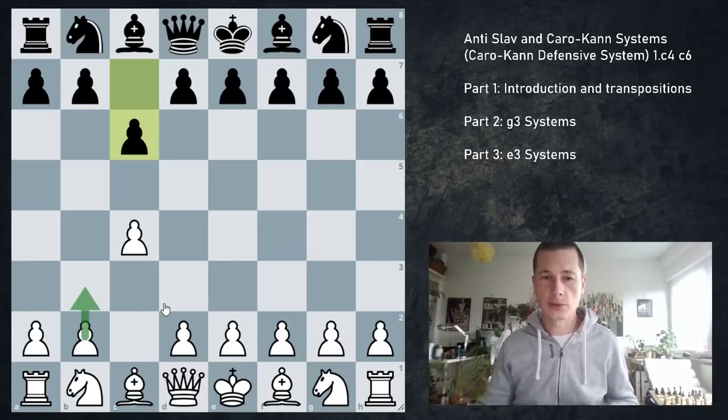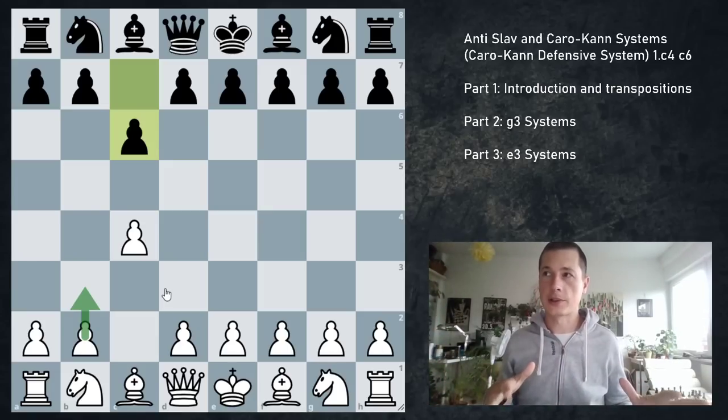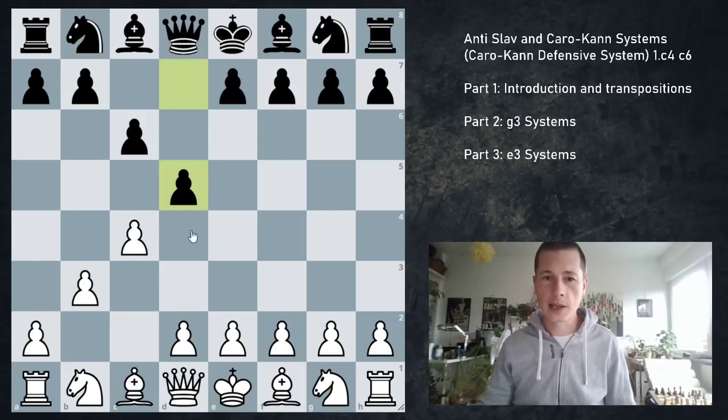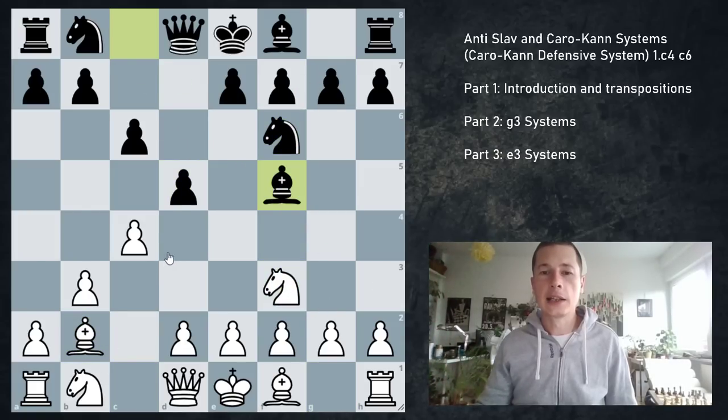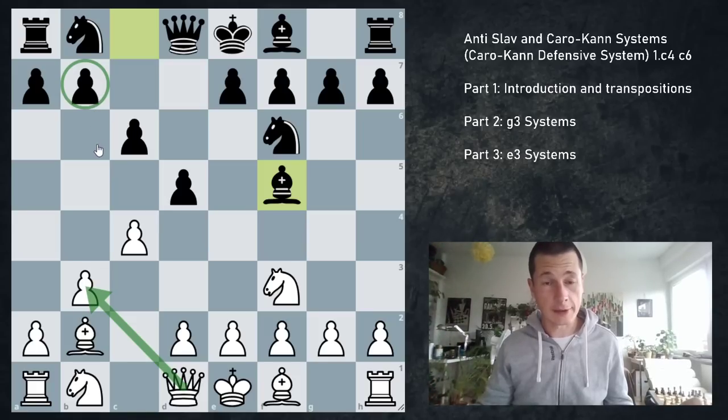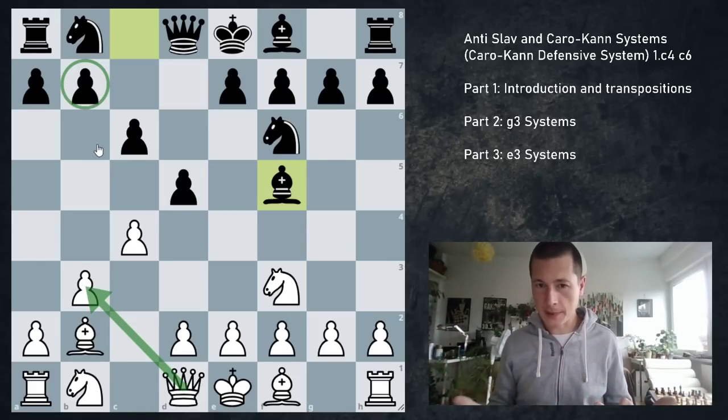For example, if at any point white plays the move b3, which can also be played on move 2, going into a normal Réti or a type of Nimzo-Larsen, then Bf5 can be played for free, so to speak — there will be no way to punish it. Because if b3, d5, Bb2, Nf6, Nf3, Bf5 — the usual way to punish Bf5 or Bg4 is to eventually play Qb3, targeting the weakness on b7. When white plays with b3, there is no way to do that because the queen's path is blocked.